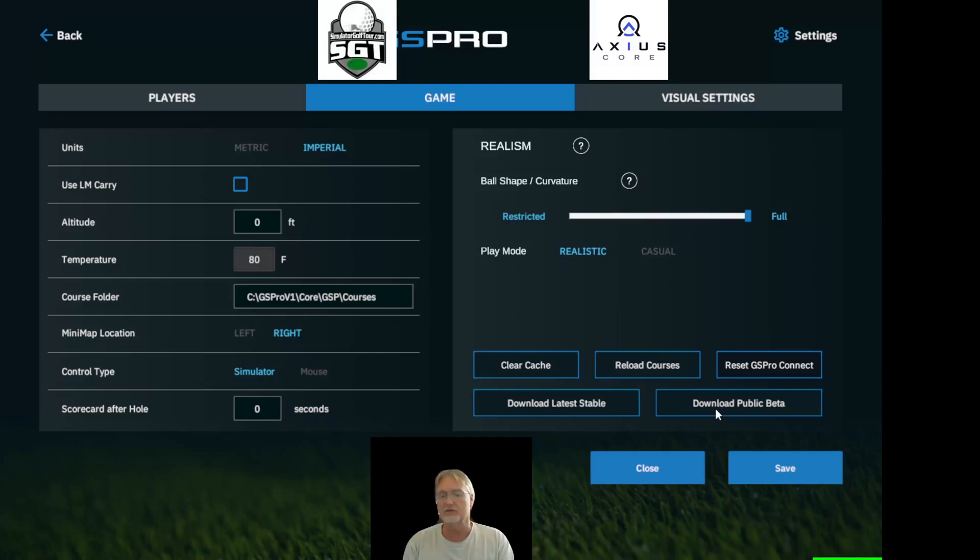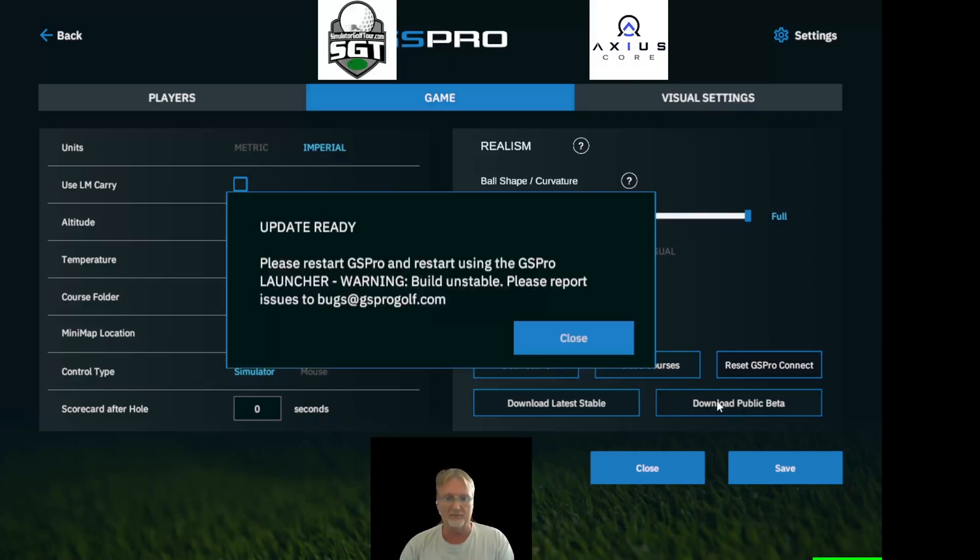This will be the next version of the software coming your way shortly after the public beta has been introduced. In order to opt into the public beta, it's as easy as clicking this button. You'll get a warning that says you need to restart the GS Pro Launcher — make sure you use the Launcher to do so — and you will get the latest beta. Please, if you find anything not working or something that used to work is now broken, send it to bugs@gsprogolf.com.